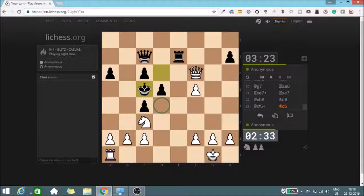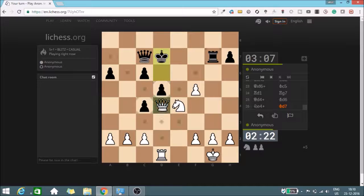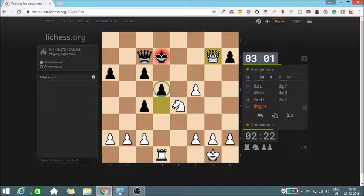I would like to take care of this d4 square. He has something going on but I don't see any good way to attack my king because it has ample protection. This check is also coming, forcing my opponent's king to one of the squares on the seventh rank, and then I can take this rook. There's nothing that black can do now.